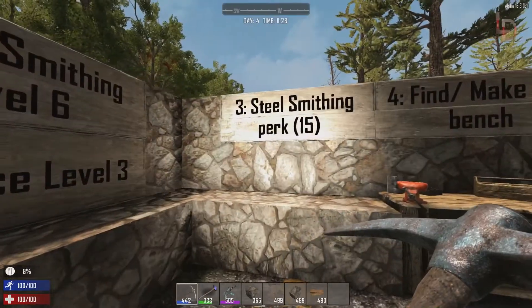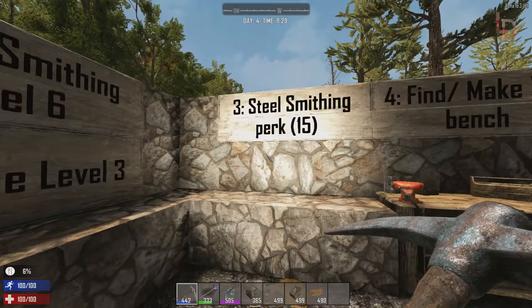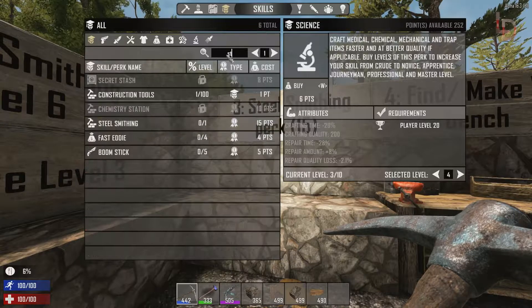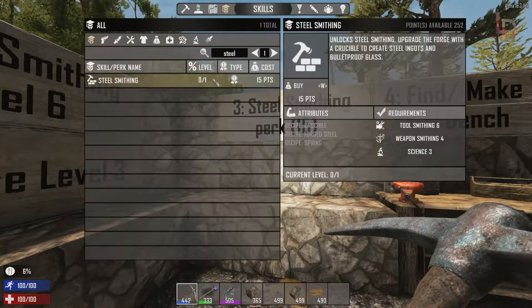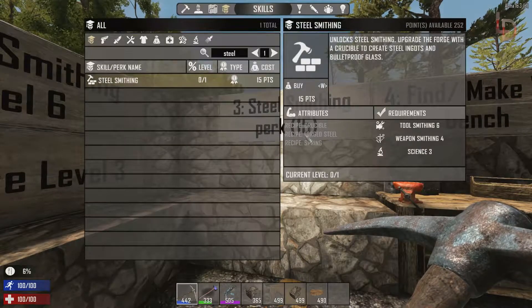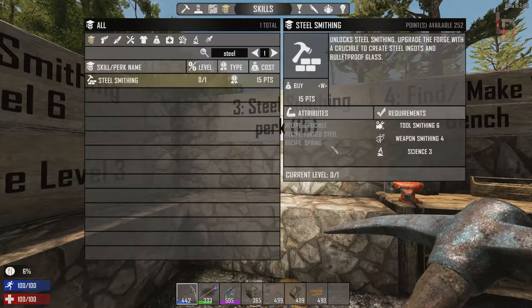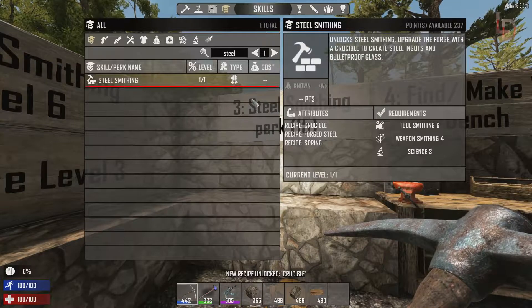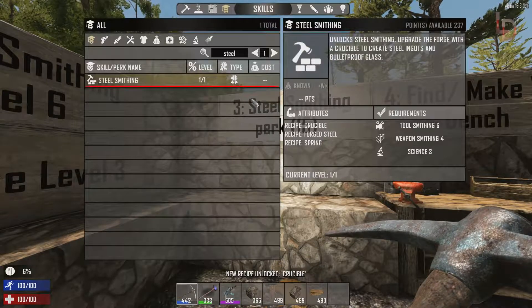Next you need to find the steel smithing perk itself and it costs 15 points. When you hit level 40, after you have all that stuff purchased, make sure you have 15 points. It tells you the requirements: tool smithing 6, weapon smithing 4, science 3. What do you learn from this? You learn the crucible, which you need for forged steel, and springs. Let's buy that — 15 points. There used to be three tiers for steel smithing but they took that out completely.